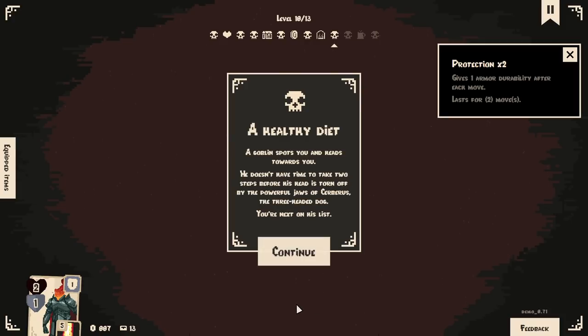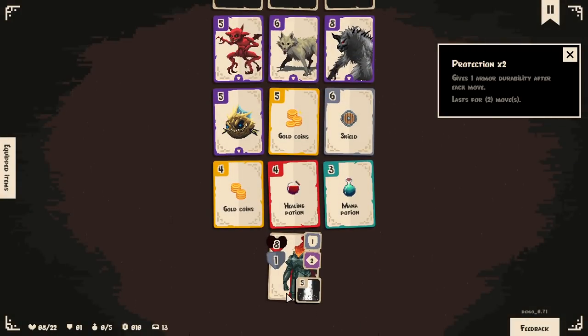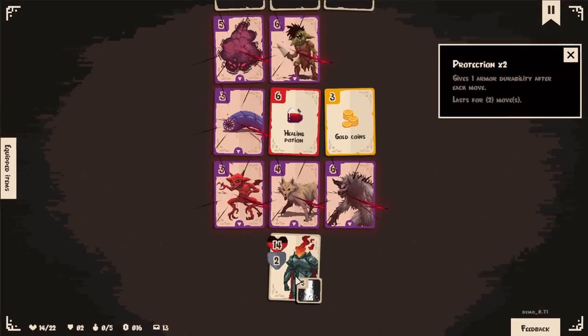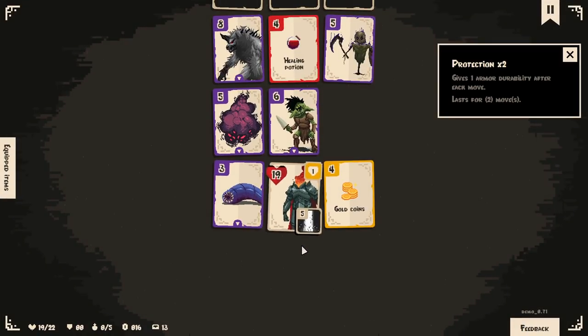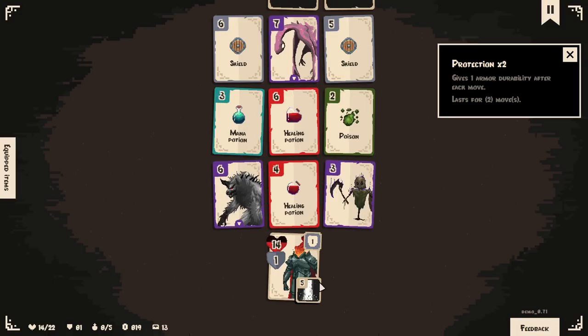Healthy diet event. A goblin spots you — before he takes two steps, his head is torn off by the powerful jaws of Cerberus, the three-headed dog. You're next on his list. I will crush you. I love that. Greed up — let's get this then. Are you not going to attack me? I have stealth — that's what stealth does. I'm definitely going to go for the six there. We should do the AoE. Good.